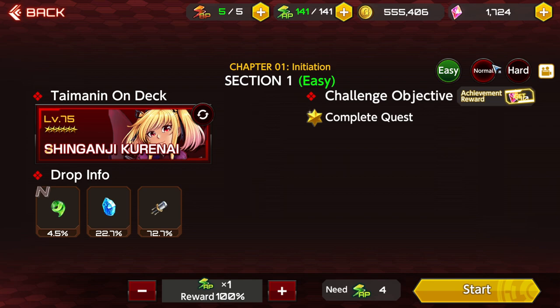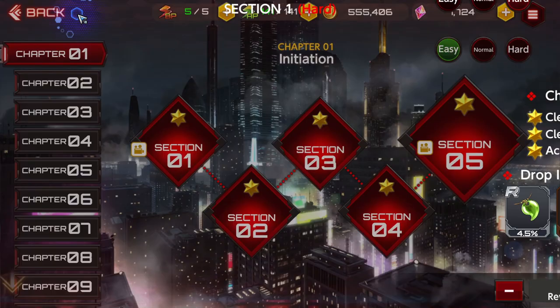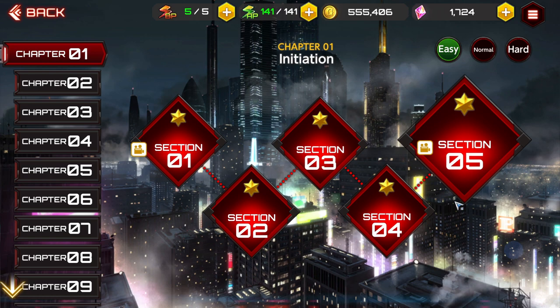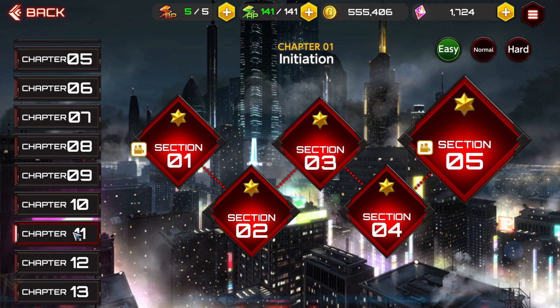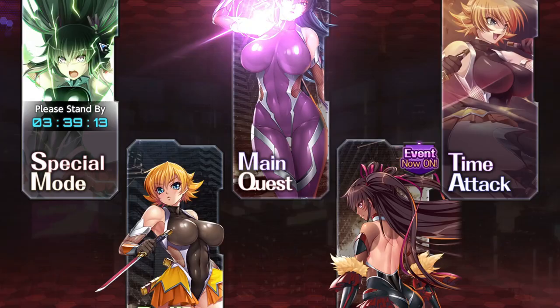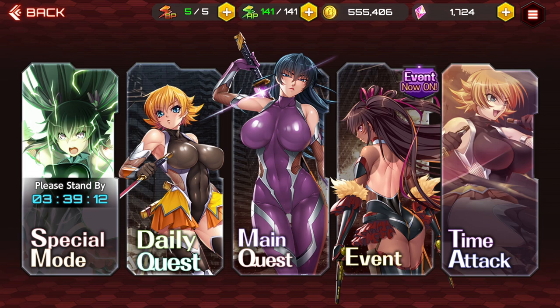You get 10 gems per clear on each stage — 10 gems per achievement reward. Once you complete the star on a stage you get 10 gems, and it's the same on normal and hard. So 10 gems per stage, roughly five stages per chapter gives you 50 gems per chapter. With 13 chapters on easy, you get around 650 gems total from easy story alone.